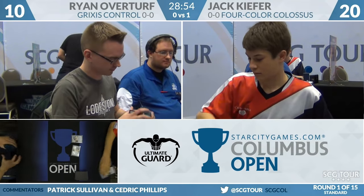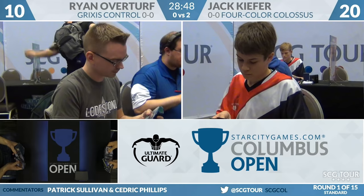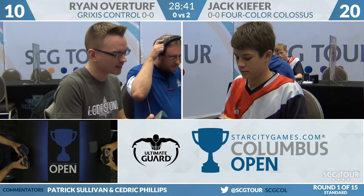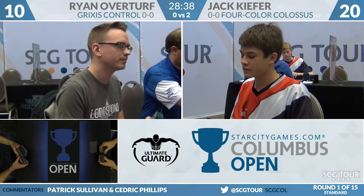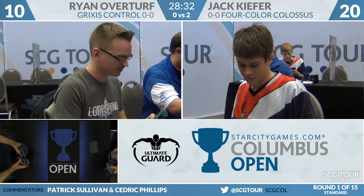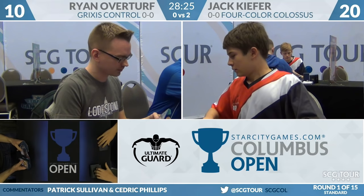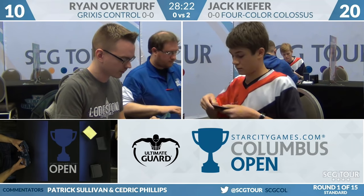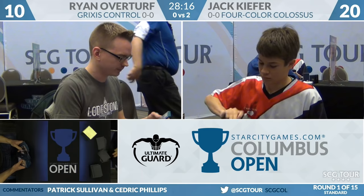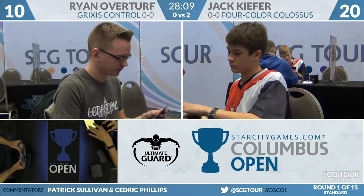Four-Color Colossus beats Grixis Control. This could be a foundational element of Standard — we talk about Modern and Legacy matchups where two ships pass in the night with little interaction, and we may see that in Standard as well. Overturf's deck is card drawing, counterspells, and removal; you'd imagine at baseline he could interact with almost any deck. We just saw he couldn't — and even with a sideboard featuring four Negates, four Ceremonious Rejections, and three Scatter the Winds, he only drew about two counters.